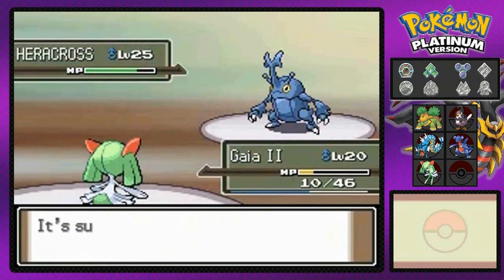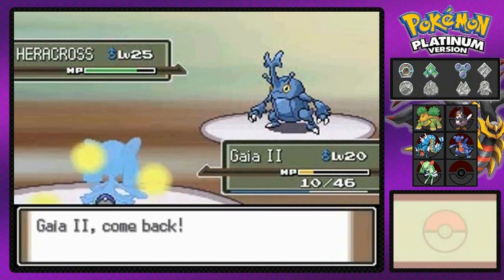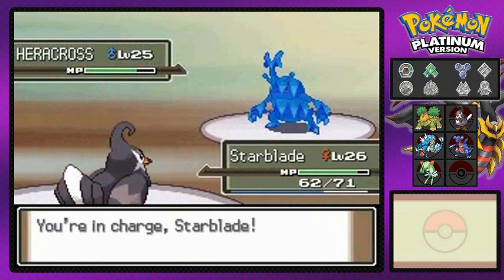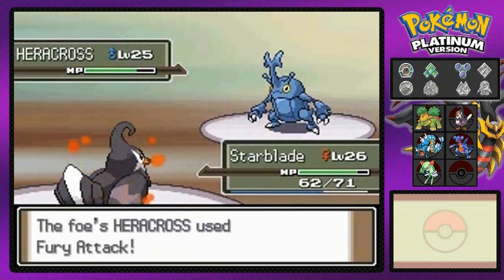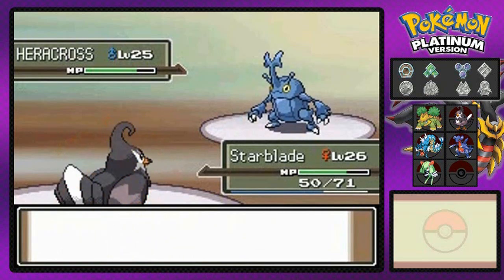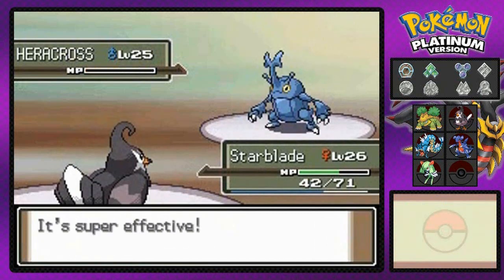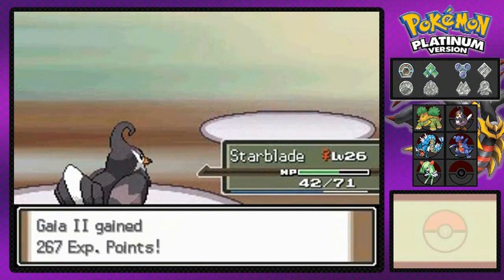That Confusion doesn't do much so I have to switch out. Going back to Starblade. Xatu is looking like a champ right now — it's gonna use Fury Attack. That would have defeated guy number two in a heartbeat, but they thought wrong. Wing Attack time — pay the piper! That's right, Xatu, you looked so cool and strong but I just defeated you with one badass Starblade.